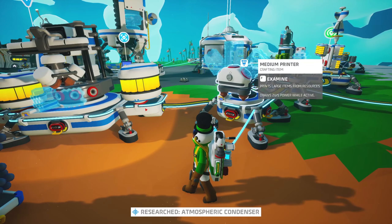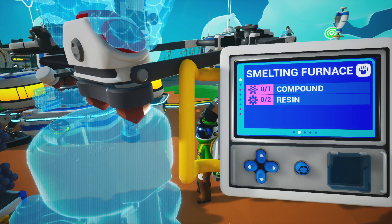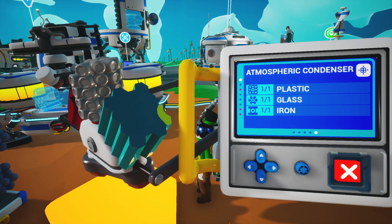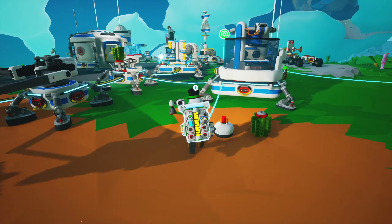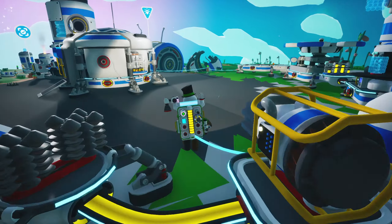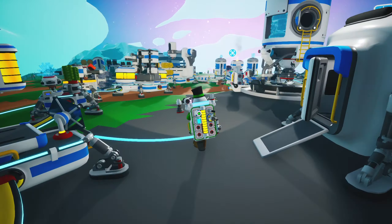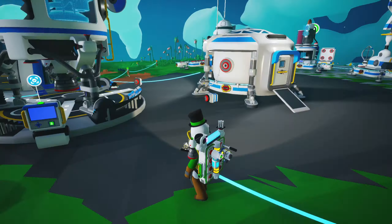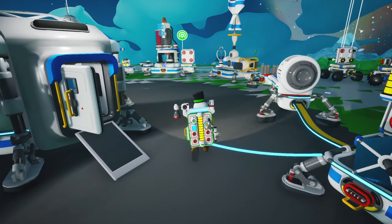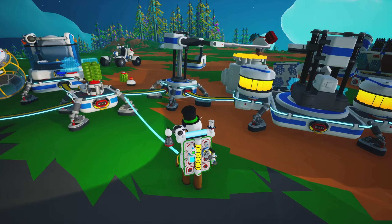I do believe it is the medium printer we need for that. Smelting furnace, soil centrifuge, atmospheric condenser, the gas collector. We're going to complete a mission, and it's going to be a very useful mission indeed, because when we make the condenser and then produce a full nodule of gas, we're going to get a very nice toy from this.